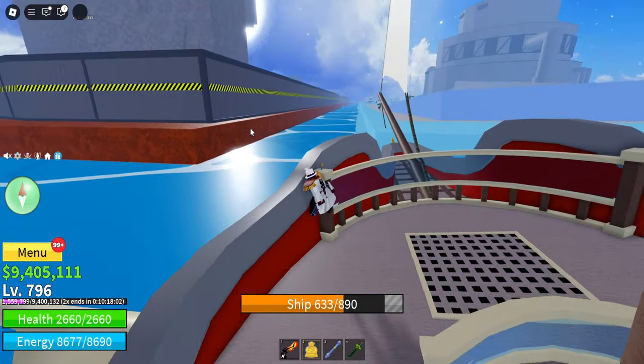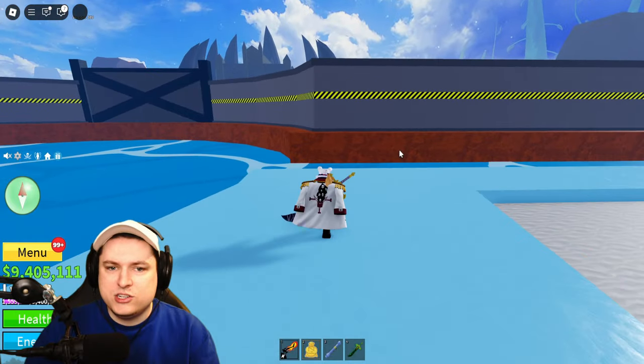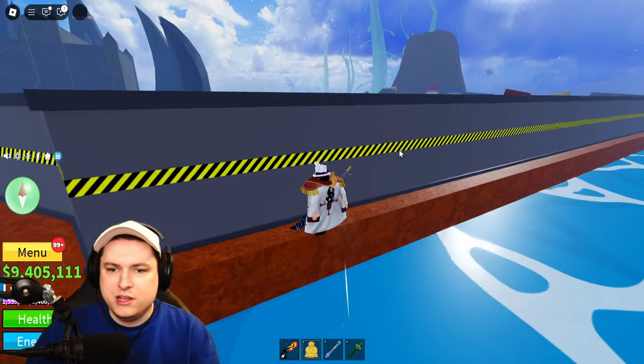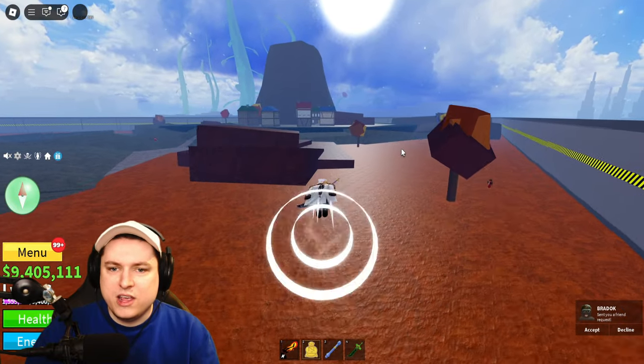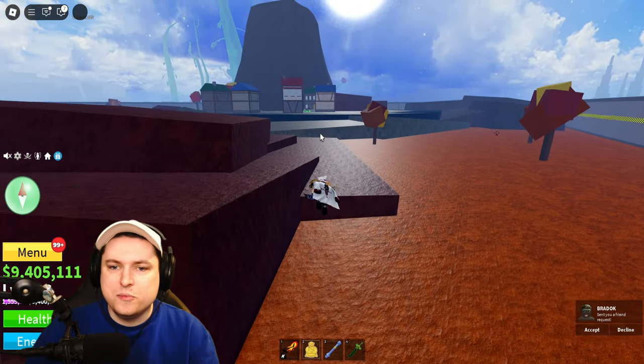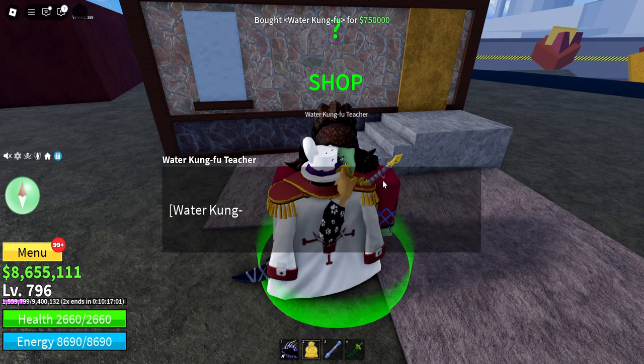Let's give this a look around. I'll get myself a spawn point here because if I perish, I definitely want to respawn here. We can go over here and I think the seller should be in there. Would you like to learn Water Kung Fu Fighting Style for $75,000? The seller allows you to manipulate the water and attack your opponents with it. It also has three special skills. Learn it!